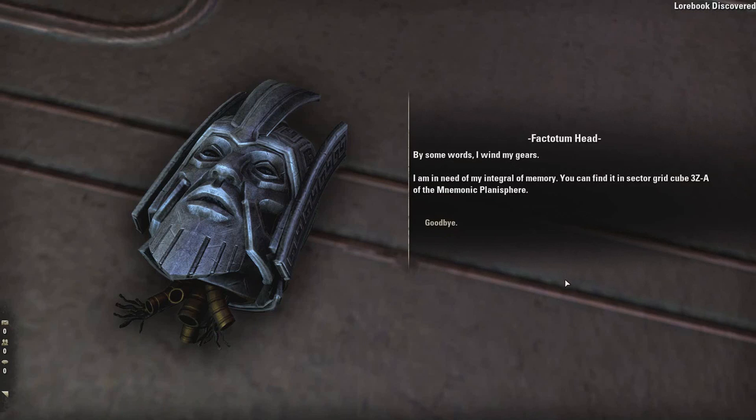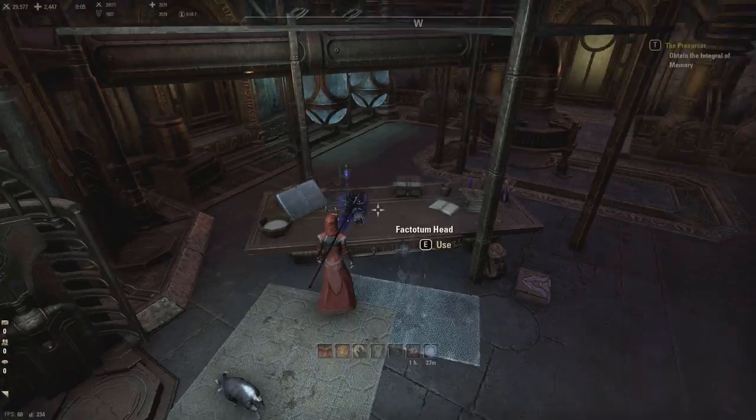By some words, I wind my gears. I am in need of my integral of memory. You can find it in sector grid cube 3Z-A of the mnemonic planosphere. You see, it just points to it.